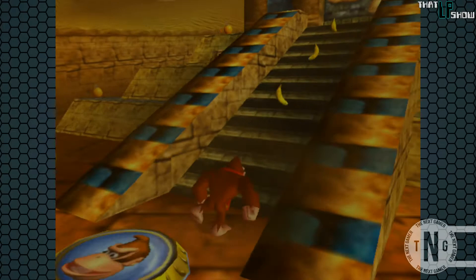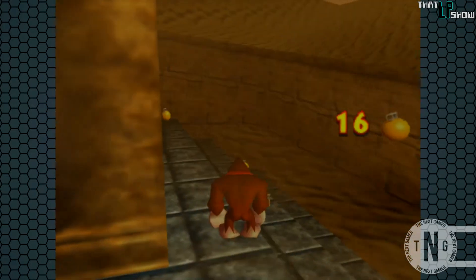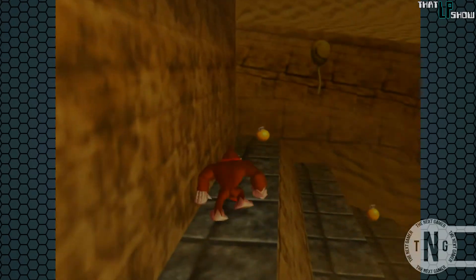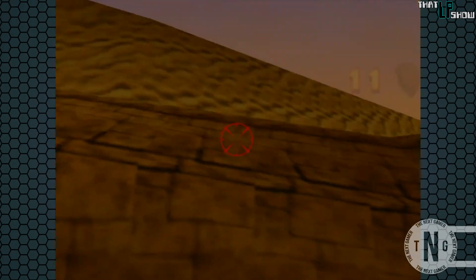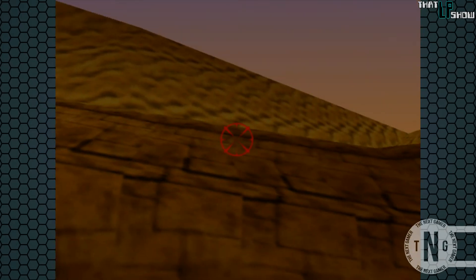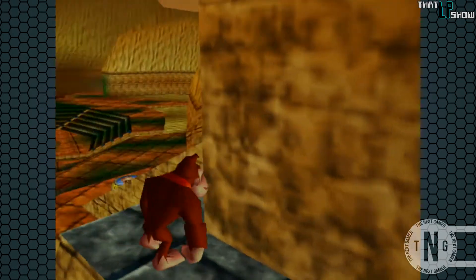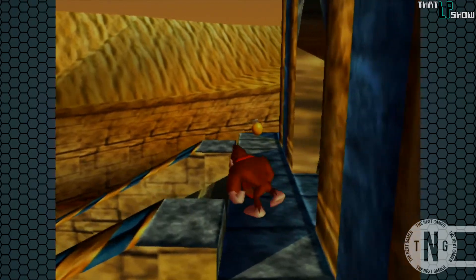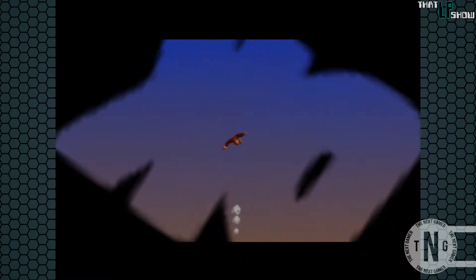Remember that llama from the last episode who was being very impatient with us rescuing him? Well, he's finally going to get his wish, but first I want to go behind this temple. There we go. Now we need to head down into this pad and launch ourselves up for another barrel cannon minigame.